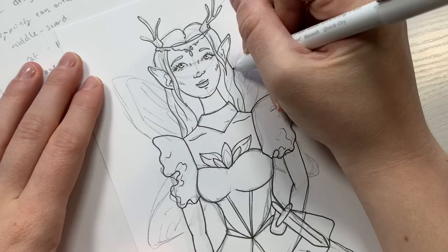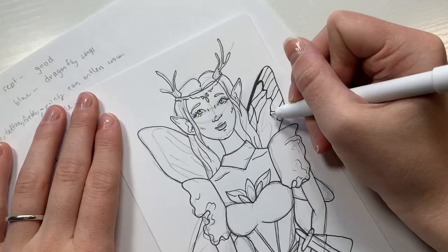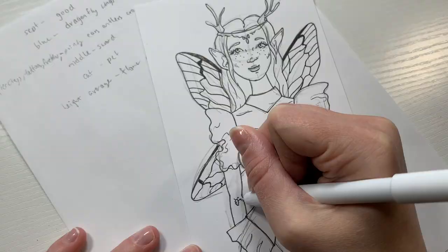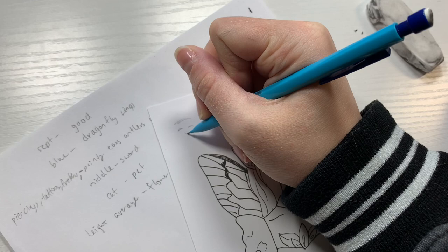The dragonfly wings were definitely the hardest part to get right. They're very detailed but very different from butterfly wings, and I've had very little experience drawing them. I tried really hard to look at a reference and draw according to the pattern of all the veins, to make it look like dragonfly wings rather than butterfly wings. I was very intentional about following that part of the prompt. I also added some flowers on the dress to really make sure it looked like a flower dress.